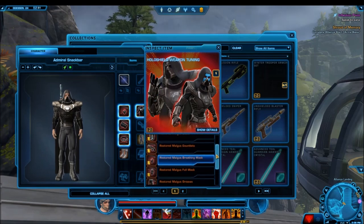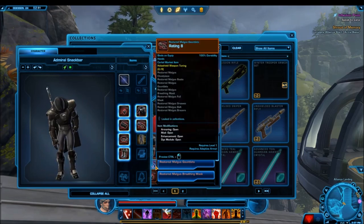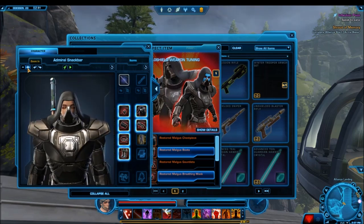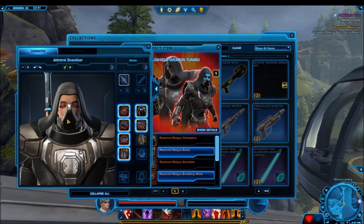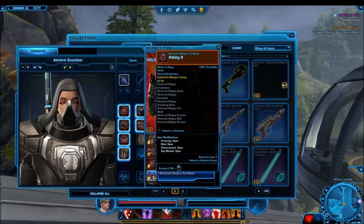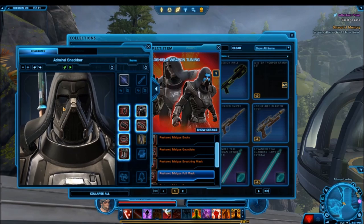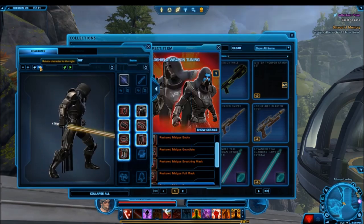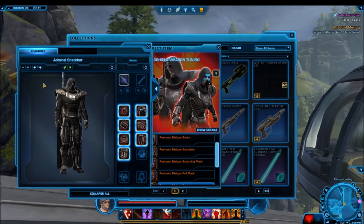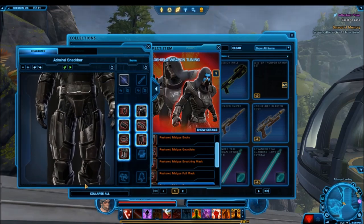It comes with two variations actually. It has the rebreather and it has the full face mask, and you actually get both of them with the entire armor set. The full face mask has more of the ominous Sith type of presence to it — it looks really great with the hood on top — but the rebreather is obviously more classically Darth Malgus. The whole armor set probably looks better than the original Darth Malgus armor set already in the game. What I specifically love about this new one is its really black color and the fact that it's plated everywhere — the pants, the gloves, the sleeves, and the chest plate all have this black plating to it.